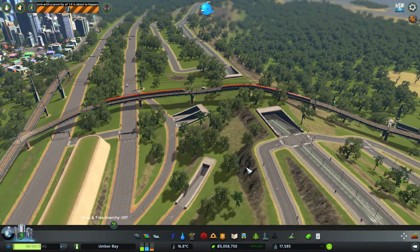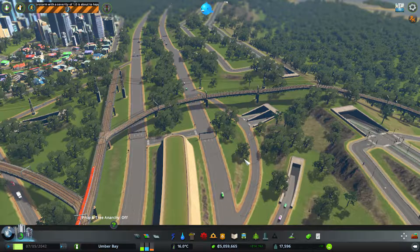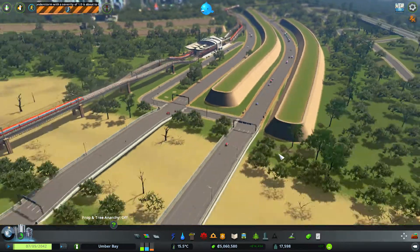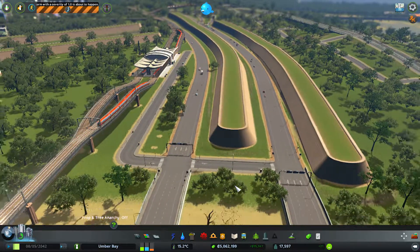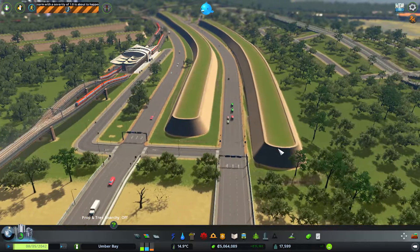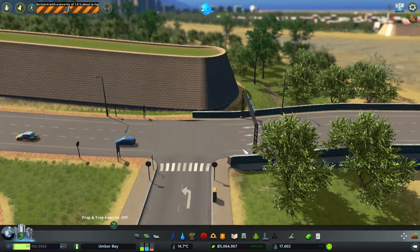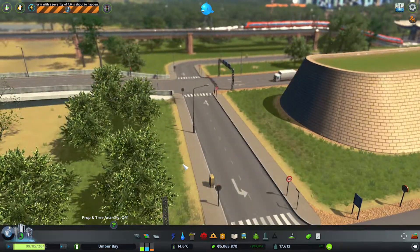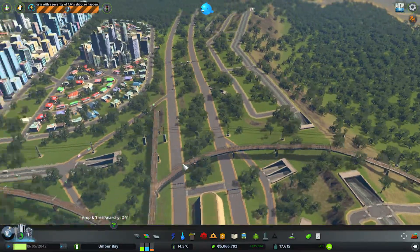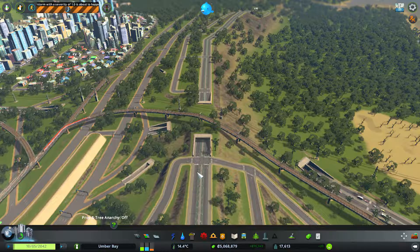Of course it does only get traffic from one direction, which is kind of a problem — kind of a big problem. Because now you're going to see people using this little road right here a lot. Does that just have a stop sign? That's not even a stop sign, that's a speed sign. Yeah, you're allowed to go 40 in between here — alright, well that's not bad, we'll have it like that for now and figure out how to fix it later.